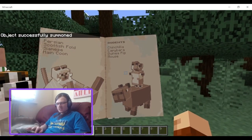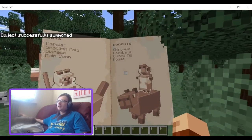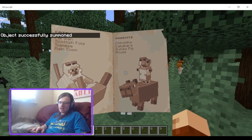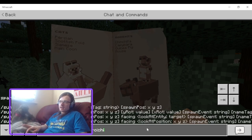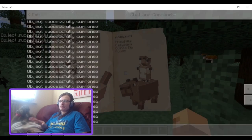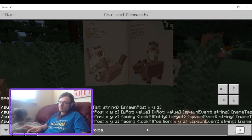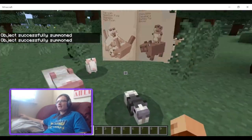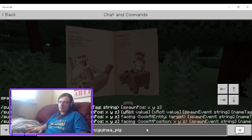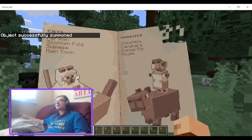And you have Rodents. You have the Chinchilla, the Capybara - oh, Capybara! You have the guinea pig and the mouse. The guinea pig is a lie because it's not from Guinea and it's not a pig. And the mouse - that looks more like a rat than a mouse, in my opinion.